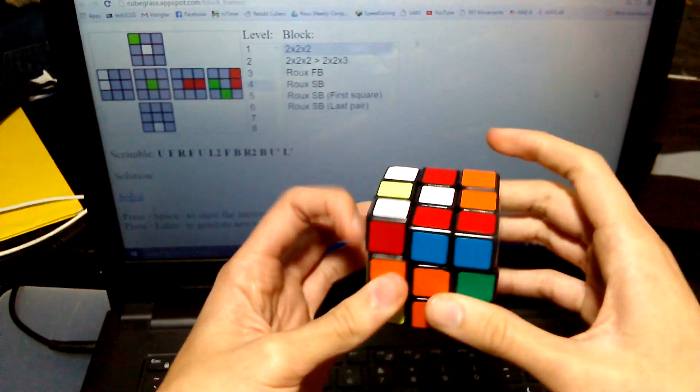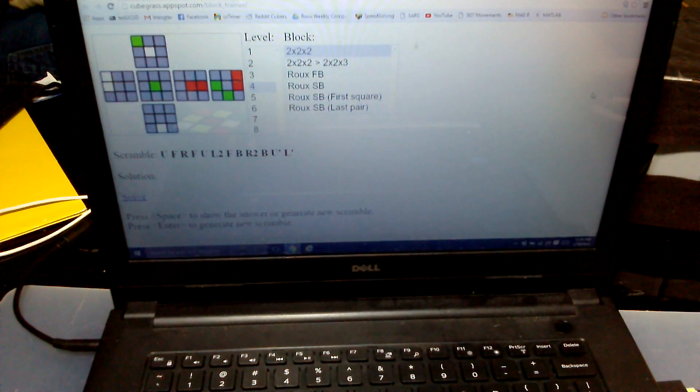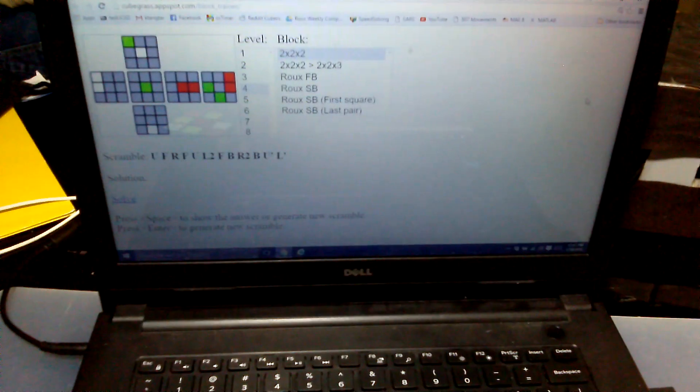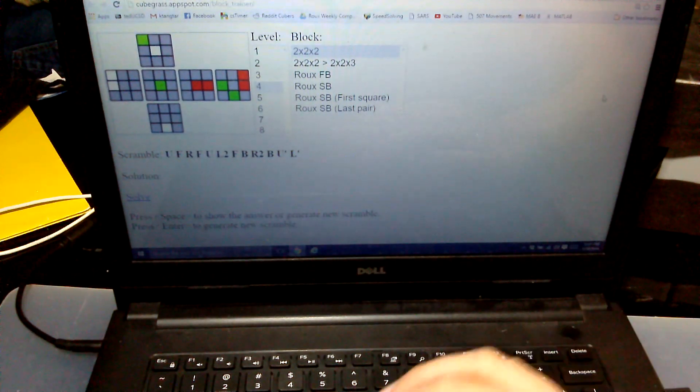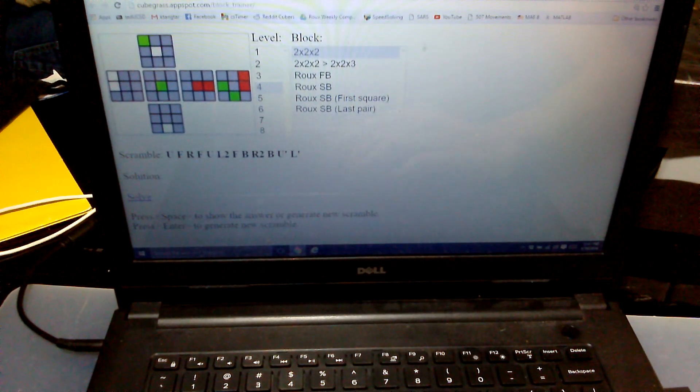For first block, it's kind of hard to teach move efficiency. It's mostly about a lot of practice and getting to know a lot of common situations. This website is probably good — cubegrass.appspot.com/blog_train — that'll be in the description. We're just going to do a whole bunch of first blocks looking at this website. It has Petrus's stuff there too, but we're going to go to the first block section.